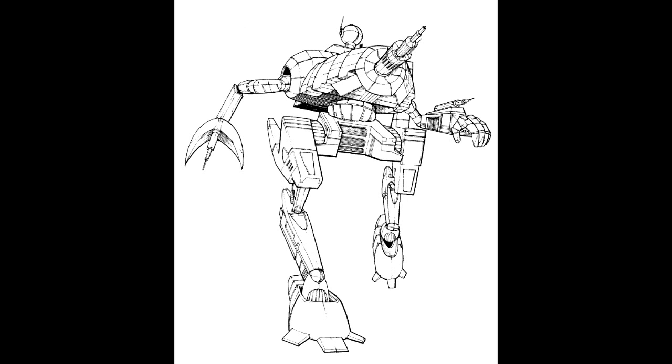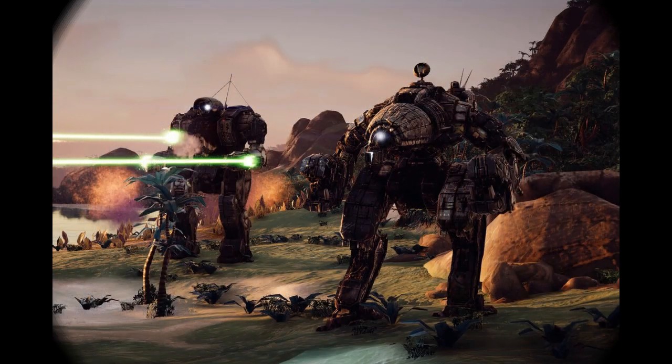The Crab carries two Ramtec 1200 large lasers, each housed in the claw and forearm of either arm. While excellent weapons, they are quite delicate, with the focusing mirrors liable to be knocked out of alignment if used in hand-to-hand combat. Fixing them requires the pilot to leave the cockpit and stick their head up into each arm's elbow to make the necessary adjustment.